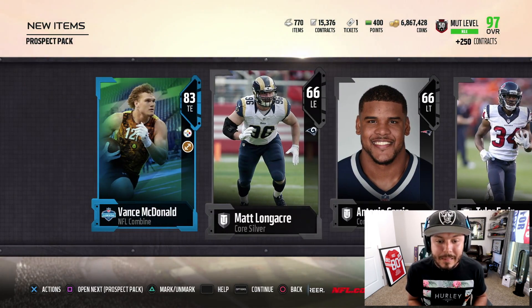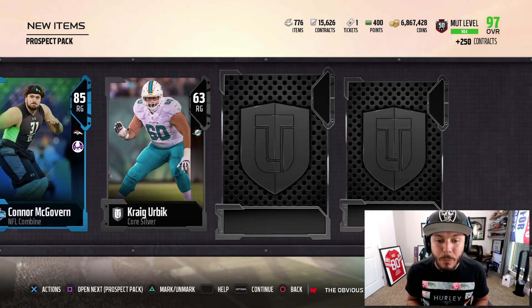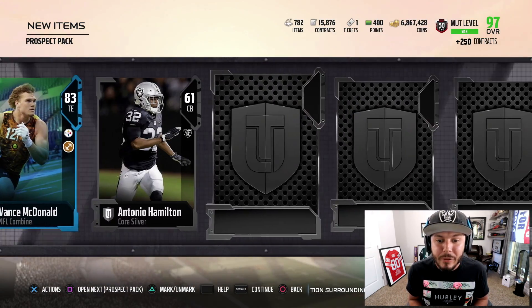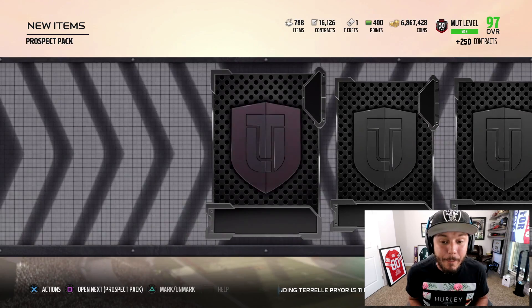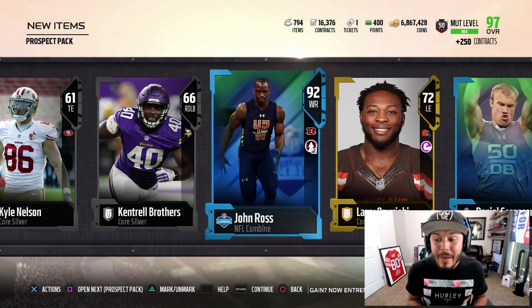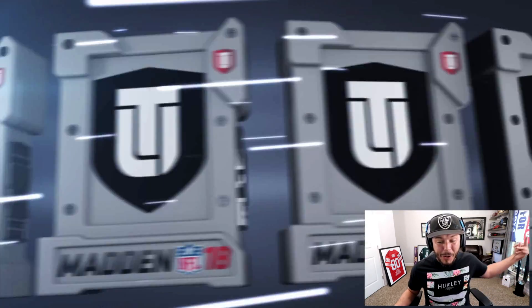83 and 86 again. Those cards can be turned into badges to get the Combine Warrior badges, which are used to get into the set for the 96 overall players. Ryan Shazier can get up to 91 zone at middle linebacker — the user god. Brandon Cooks with Playmaker and 97 speed. Chris Johnson, John Ross, Odell Beckham, Byron Jones — another 92 overall John Ross. Okay, we got two.